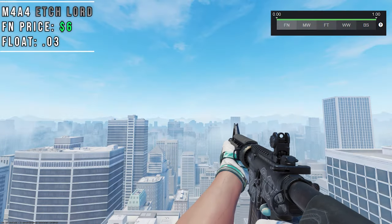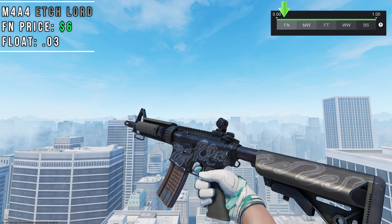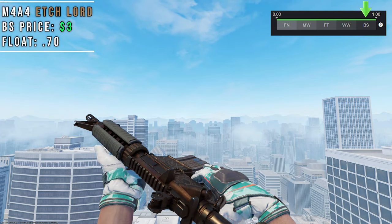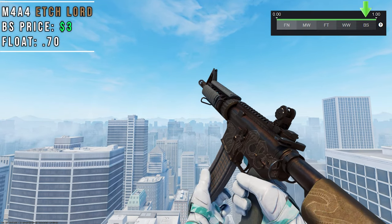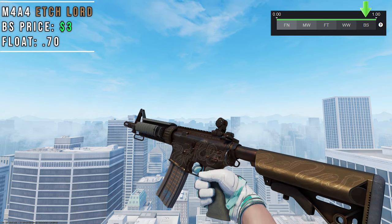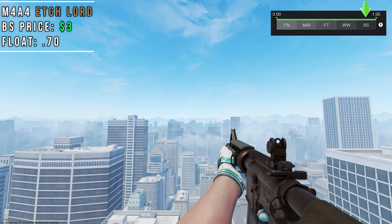Kicking things off we have the Etchlord, which is a new skin from the Kilowatt case. It's a full black M4A4 with a snake drawing laid out through the whole gun. When it gets to Battlescar the background actually turns bronze, giving the skin a completely different look. The float range for this skin is 0 to 0.80, and the higher the float is on the skin the darker the bronze color gets.